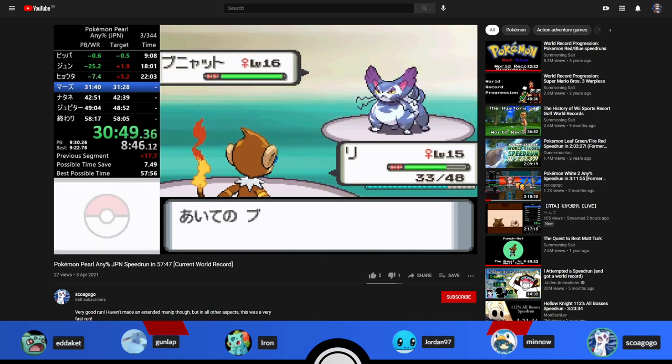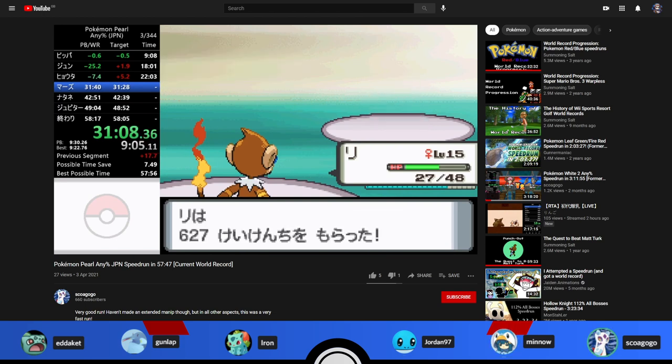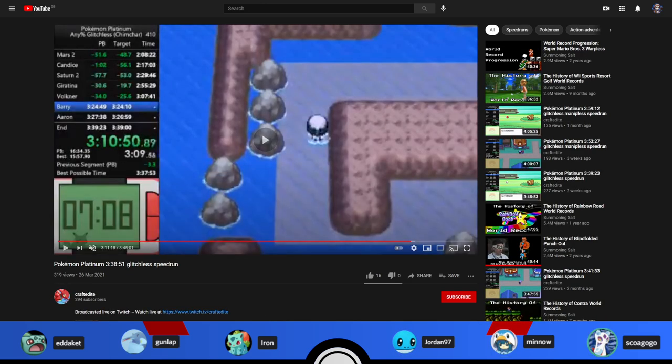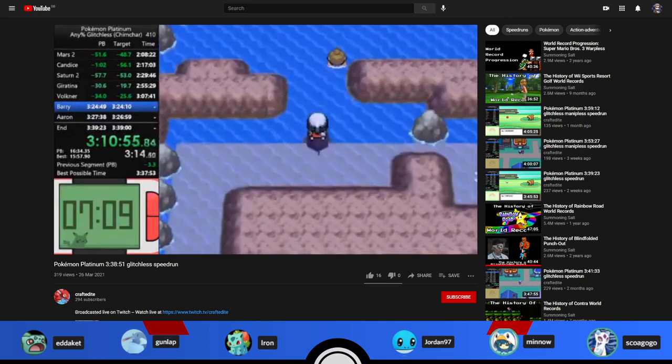He debated just taking an encounter or mart skip, and might in the future do mart skip until after Wattson, then buy potions at the mart anyway — still only one mart trip. But that's all for Japanese Pearl. Next is Crafted's 3:38 for Platinum glitchless.